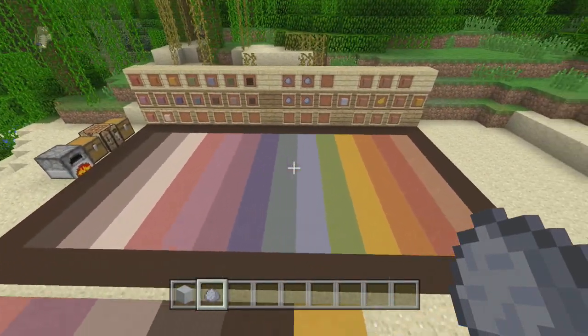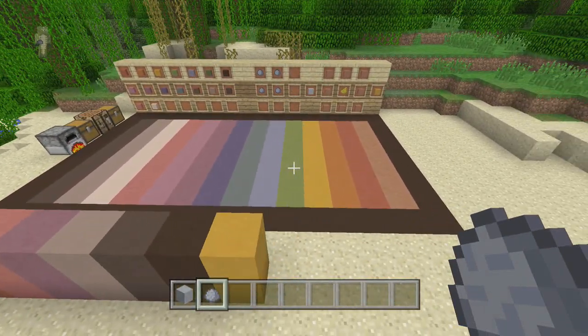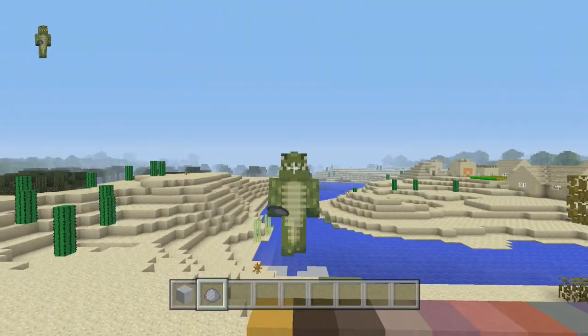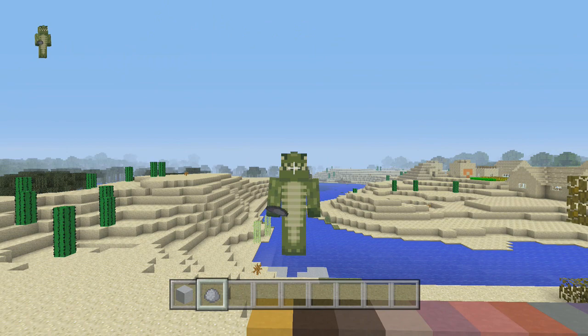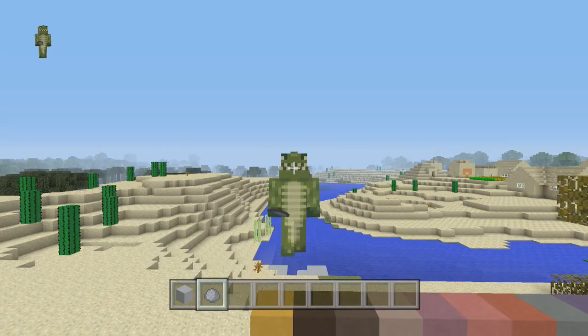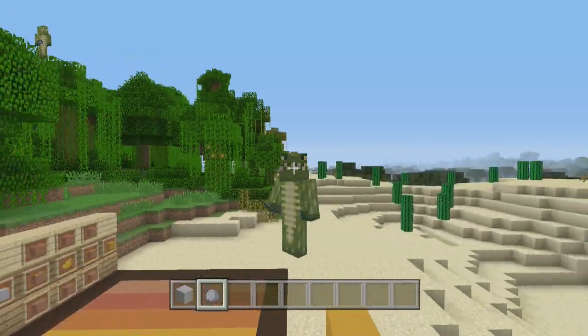The endless combinations are fun — they're great for designing floors like I have here, and overall great to have in the game. That's a cool Title Update 19 feature. If you have any questions, leave them in the comment section, and if you have any requests for specific videos you'd like me to teach you, be sure to leave a comment below. I'm Echo, and I'll catch you next time.